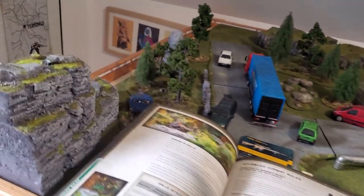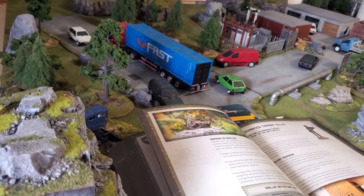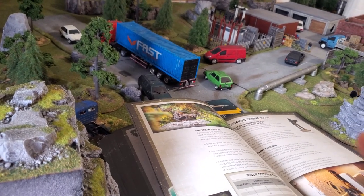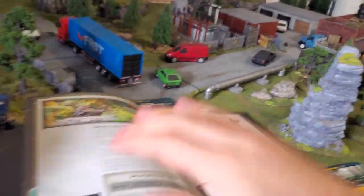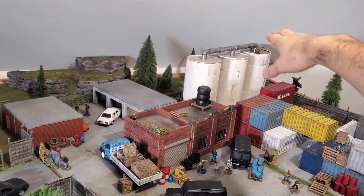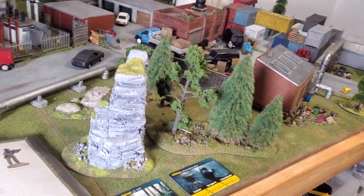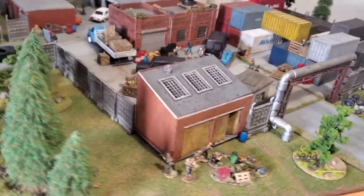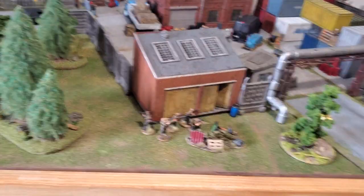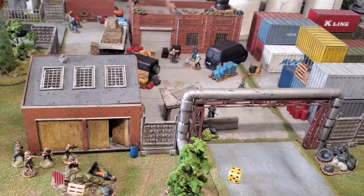Now I move the rest of my force using tactical movement. The sniper is not moving, so he's in a prone or supported position giving him a plus one to hit. Also since he's on an elevated position, every enemy below him also gives a plus one, for a total of plus two when targeting enemies in the camp.